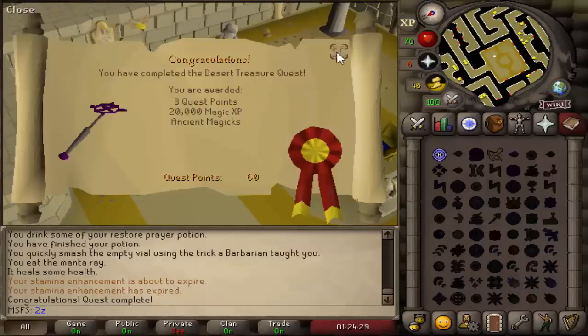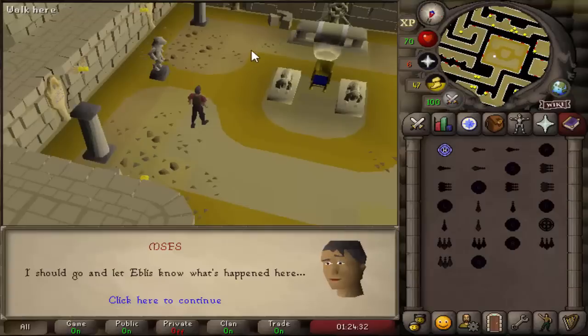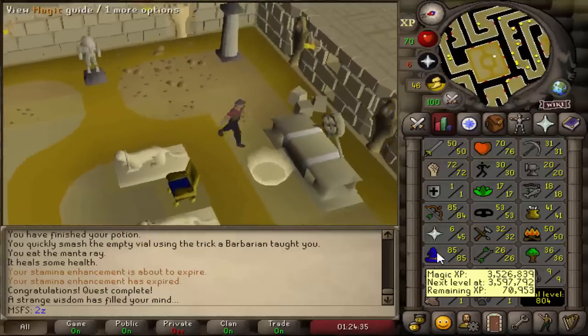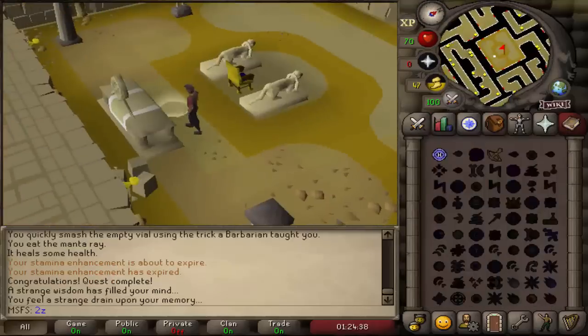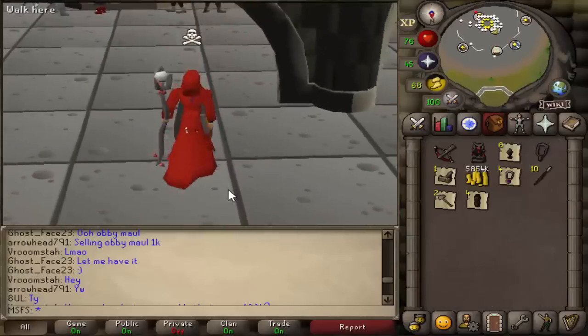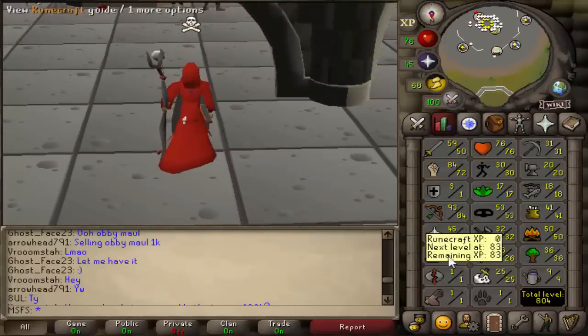We have now unlocked Ancient Magics, which I'm very happy with. I'm going to switch back to normals for now. Now we just have to get ourselves 94 Magic and then we can start Barrage PKing. Desert Treasure and a Tier 10 achieved in the same video — next up is 94 Magic.